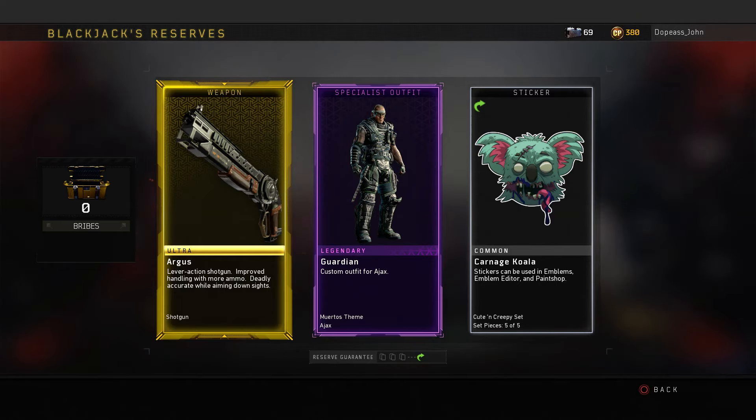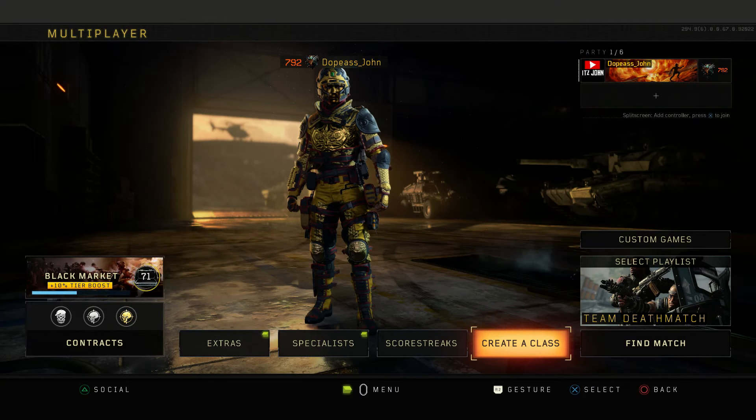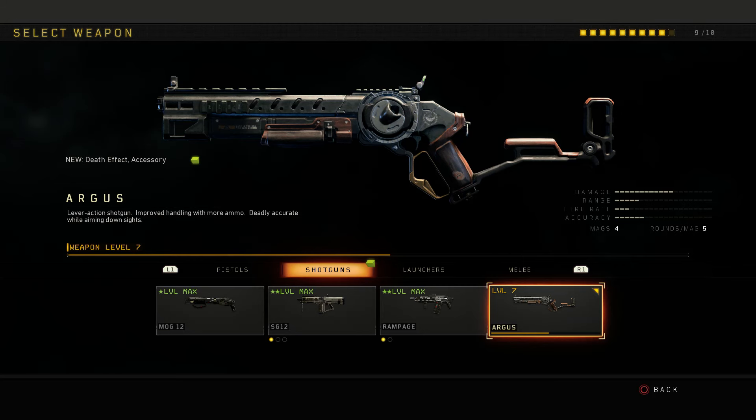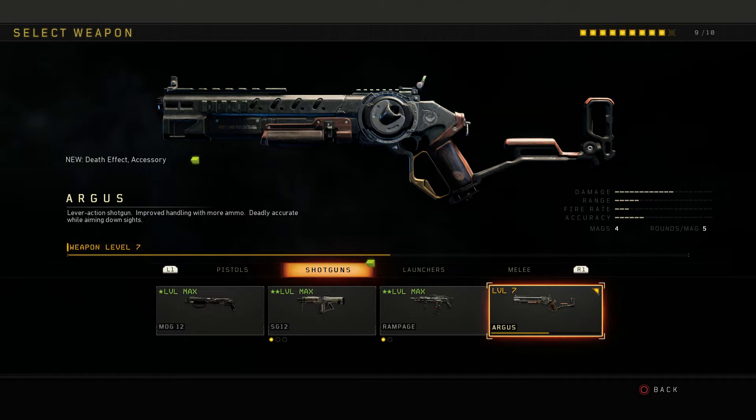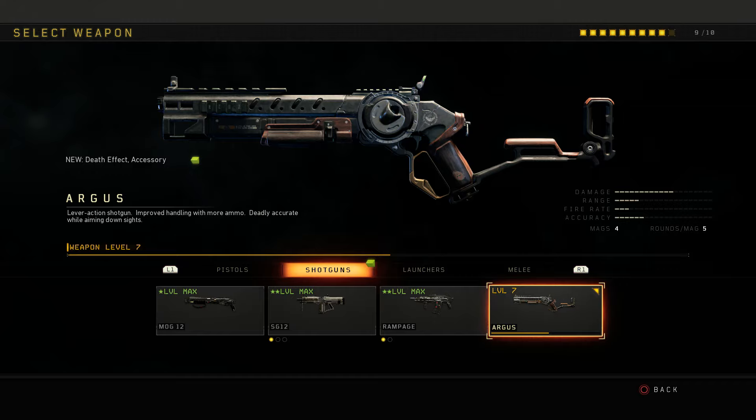You got the peacekeeper. What is going on everyone, it's John here and I'm back with another Black Ops 4 video. Today we are gonna be checking out the Argus. Honestly guys, I still cannot believe my luck on obtaining the Argus out of my ultra weapon bribe. I'm still going crazy about it. This is what the Argus looks like, and it is now the fourth shotgun here on Black Ops 4 in the shotguns category.